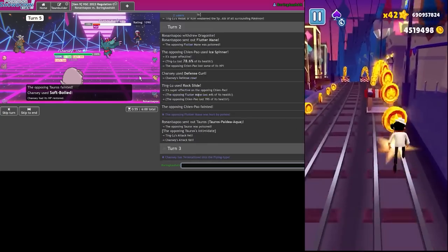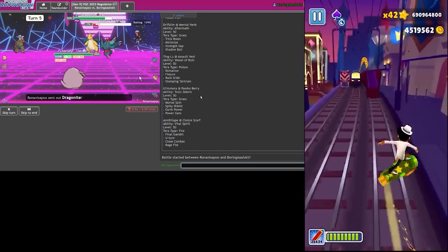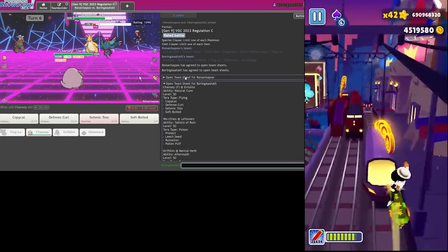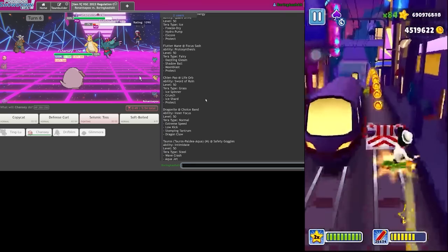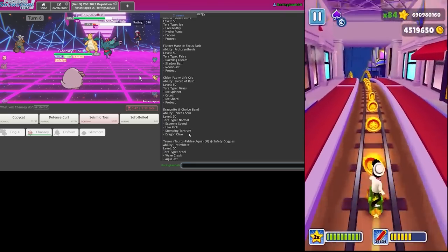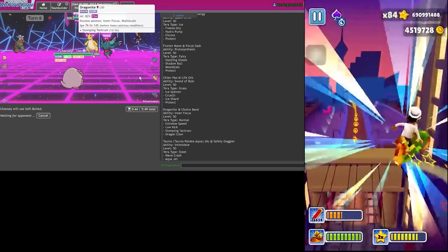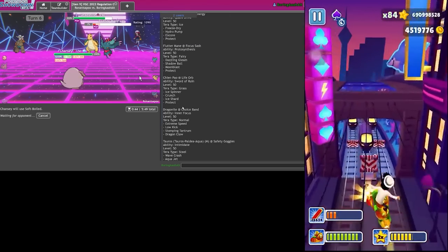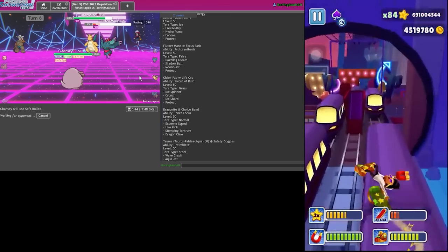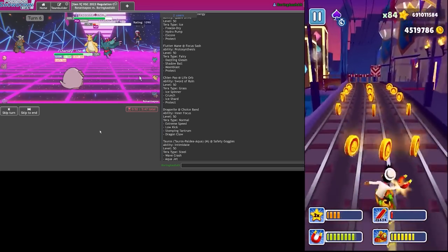It's Choice Band on the Dragonite. What was the Dragonite's set? I opened up my team sheet, not his. Yeah - Low Kick, he has nothing to hit me with. I just Soft-Boil here, see how much damage he does, and then choose my next move carefully because he doesn't have Ice Spinner. Extreme Speed - paranormal. It doesn't do enough. I go for Seismic Tosses versus him and I think I even take a crit.